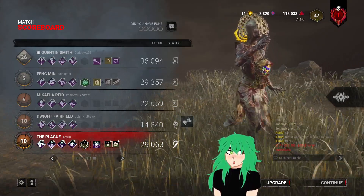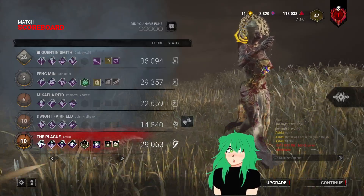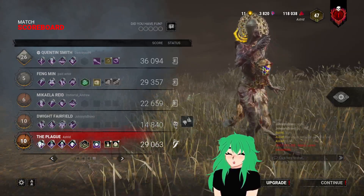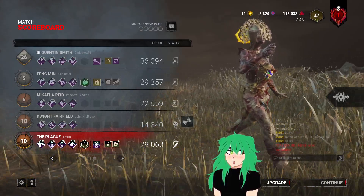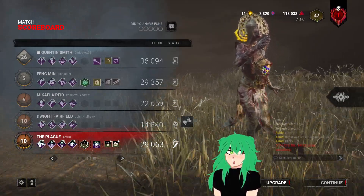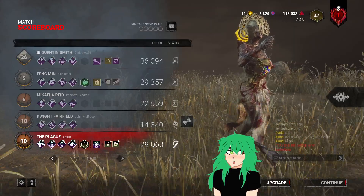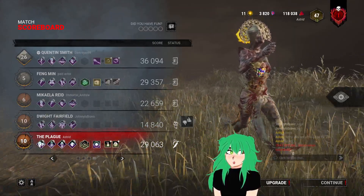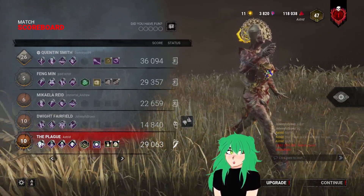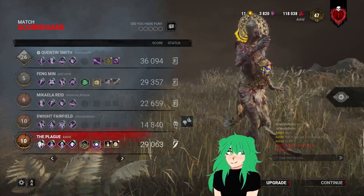My Pain Resonance and Surveillance notify me someone's nearby, so I find him there. Surveillance makes a regressing generator turn white, and when regression stops it turns yellow for a few seconds, letting you know somebody touched it. The generator near shack was almost done because it got hit with Pain Resonance, so I go over there looking for Dwight.